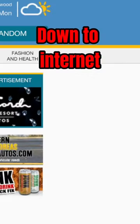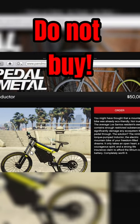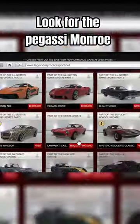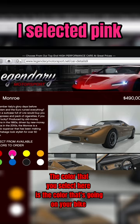Go on your phone, open the internet, go on Pedal and Metal, select the Inductor, and do not buy it. Instead, click on that home button, go to Legendary Motorsport, and find this very specific vehicle — the Monroe. The color that you select right here is the color that's going on the bike.